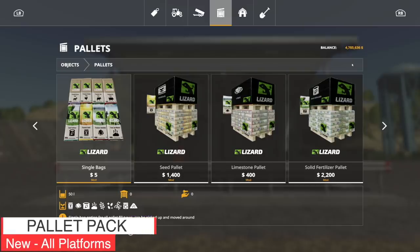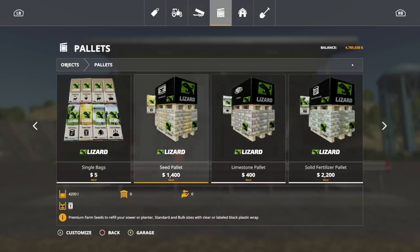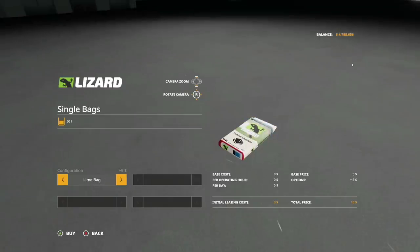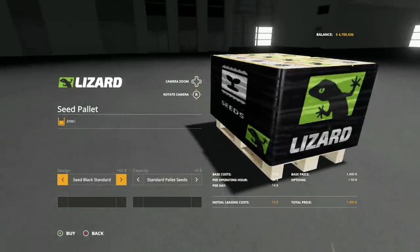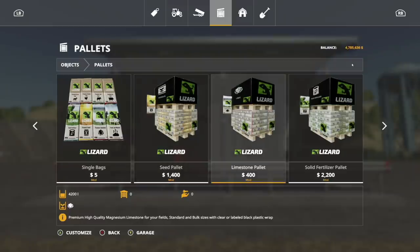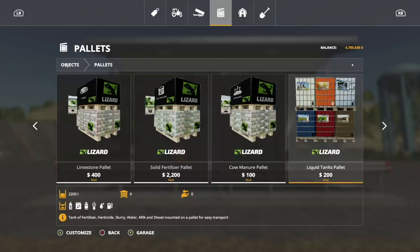Next we have a crazy pack — the Lizard Pallet Pack. Note that bulk size pallet bases are visual only; lift from the bottom of the pallet. You can buy single bags: seed, lime, fertilizer, manure, chicken food, cow food, horse food, pig food, sheep food. Then you've got pallets in wrap, no wrap, clear wrap, bulk wrap, seed wrap, and double pallets. Available in seeds, lime, fertilizer, solid fertilizer, and manure. Plus liquid tanks with diesel brands like Case and Challenger.